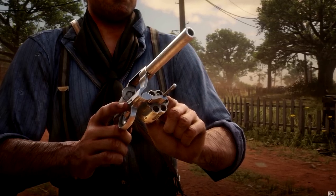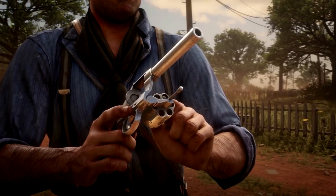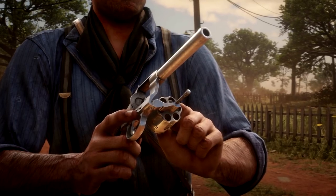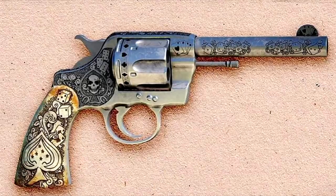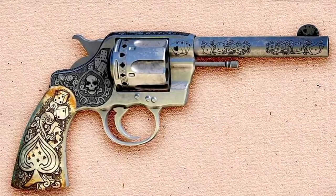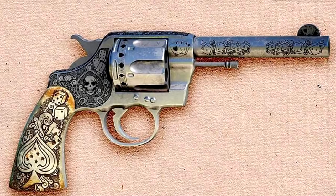The Double Action Revolver was an essential part of Red Dead Redemption 1 and it's coming back. We see the High Roller skin here and it looks incredible — almost looks real, that's how much detail went into it. The handle, the barrel, the engraving all come together nicely. The customization on this one is a 10 out of 10, and I'm excited to use it again in Red Dead Redemption 2.